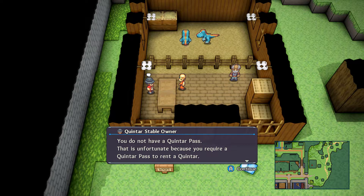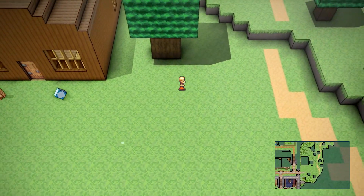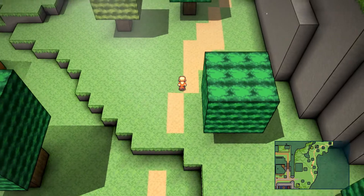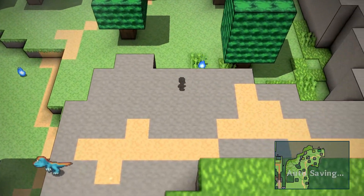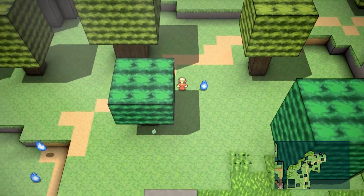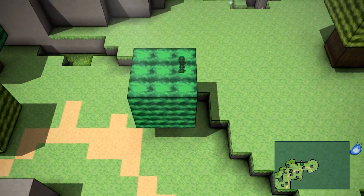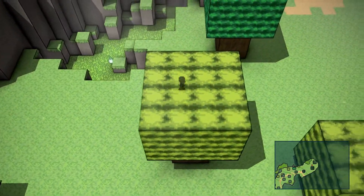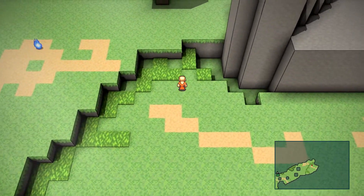He can also give you one if you have at least 7 crystals. But I'm going to show you how to get a Quintar Pass. So what you're going to want to do is head on out the door and we're going to start our adventure in the Quintar Fields. And we're going to go visit the Quintar Enthusiast. For this tutorial, I'm going to take it a little slower than normal because I want to help out the new people that are just starting Crystal Projects.